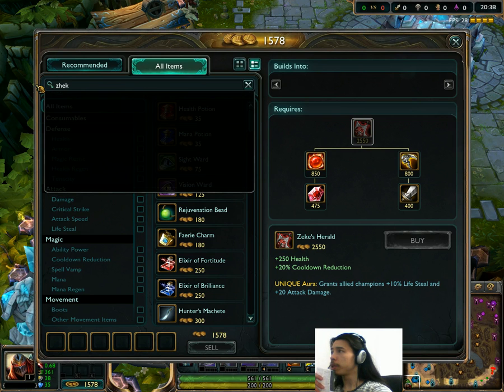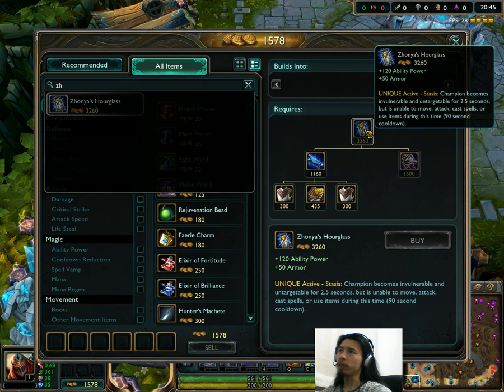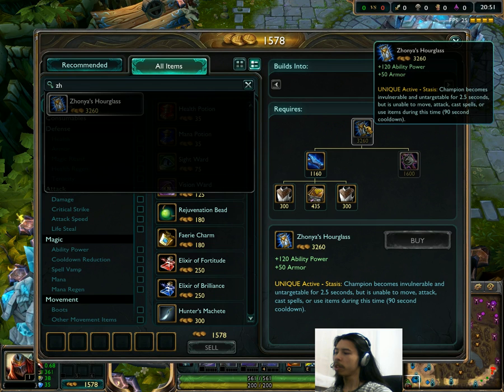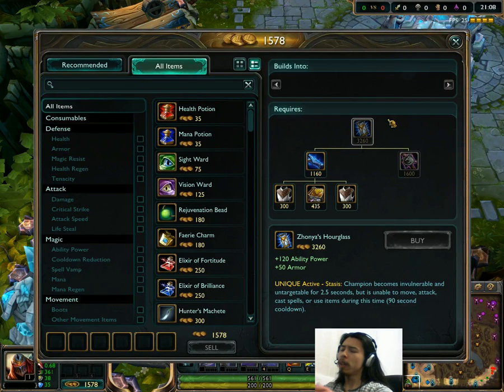Lastly, we have Zhonya's Hourglass. It's gone through a very minor change — as you guys know, it builds out of Seeker's Armguard now. But the total cost has been reduced to 3,260, down from 3,410. So that's all the items I've seen. I'm not saying that's all the changes; I may have missed one or two things, but I've been pretty thorough. That's the changes so far for this patch in terms of items.